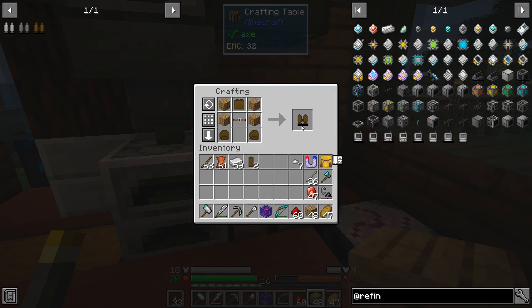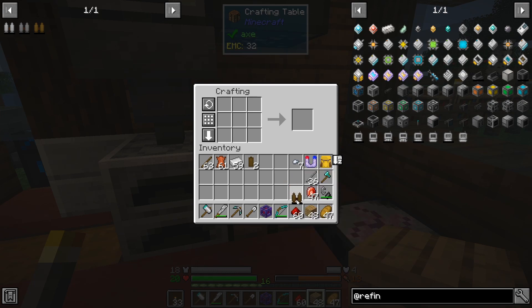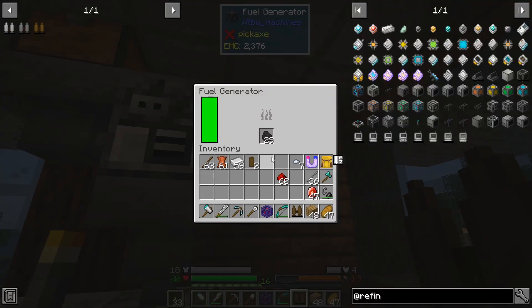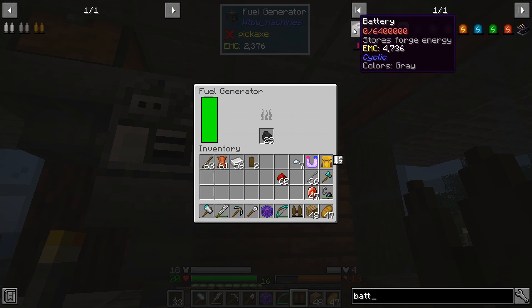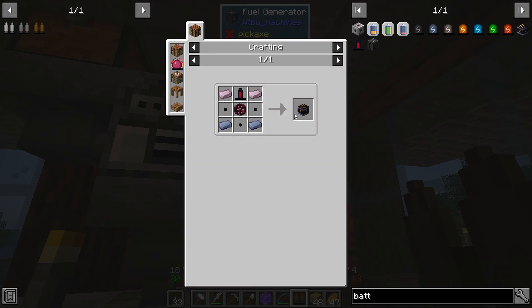There we go — one wood jetpack. Now we're going to need a way to charge it up. The one I've got my eye on is the Silence battery box. That's the one thing I know that's in here which involves a bit of putting together, but I think that's going to be the next thing we need to do. Then we should be able to use that to charge the jetpack.